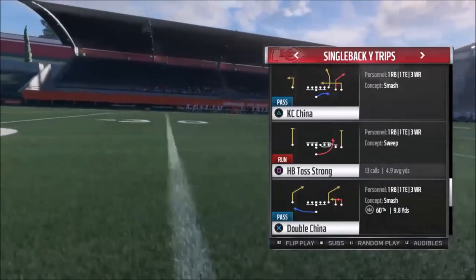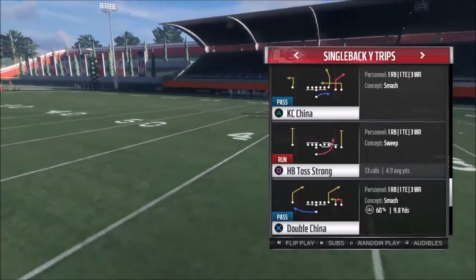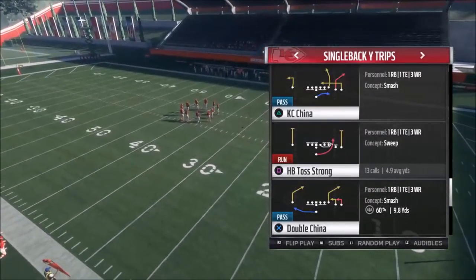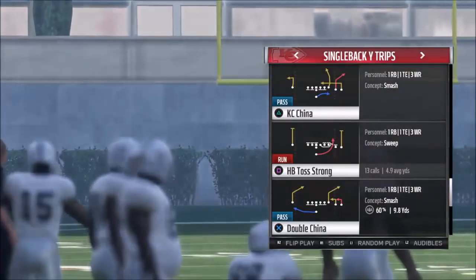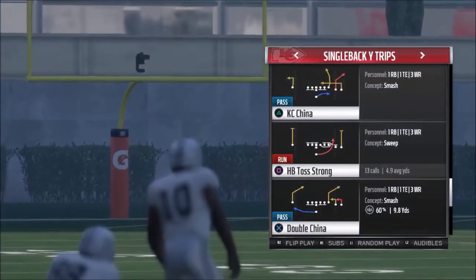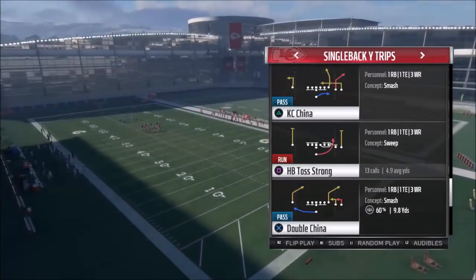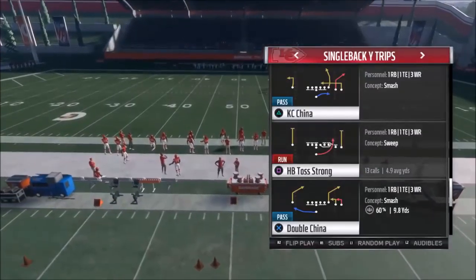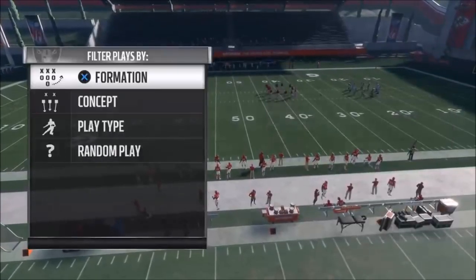This play right here — the Halfback Tall Strong — I dare you to find it in another playbook, because I looked in every one and it's not in any other. I use it in my CFM, my online CFM, and it's just murderous. Such an easy-mode run that I had to find it in a mutt book to share it with you guys. I put out a similar play from the Bills playbook a while back — also only in one playbook. Let me know if it's in an alternate playbook.